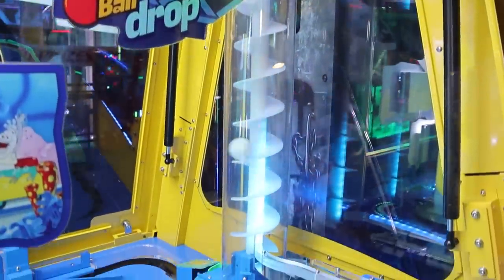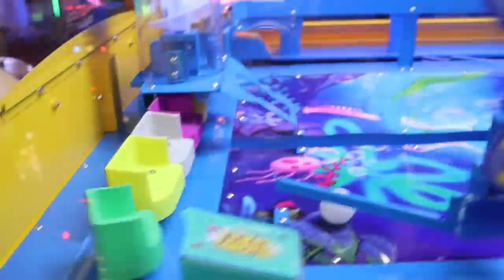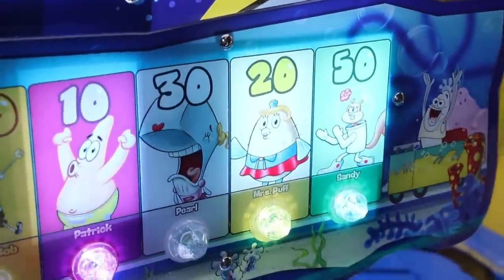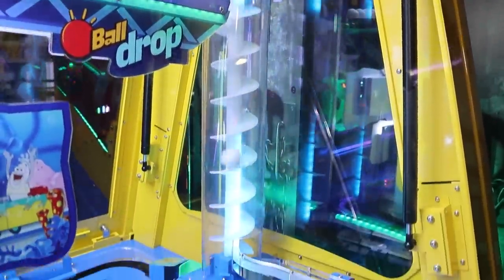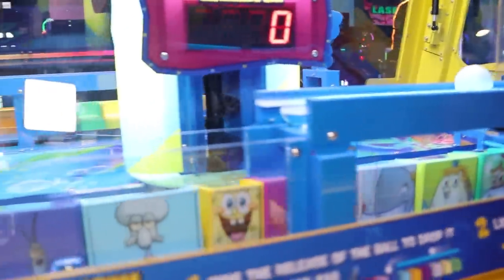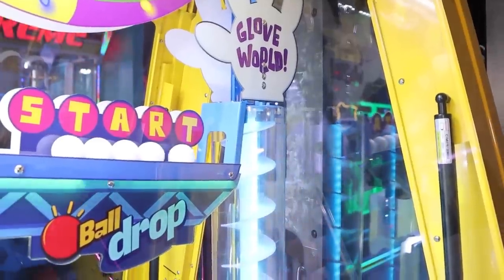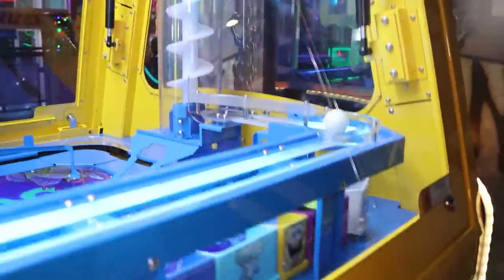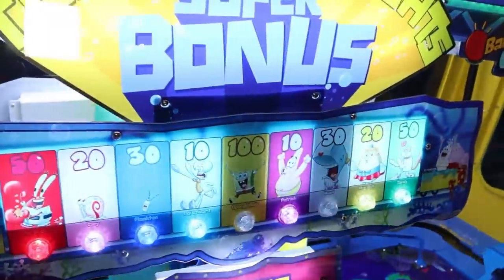Here we go. We need SpongeBob for the 1,000 tickets — this one's tough because it's the smallest little car. We got Patrick. I went really early. Come on, SpongeBob. That one sped up and we got Plankton for 30. It slowed up again. It's going to hit Patrick again. Yeah, that SpongeBob's tough — it's doable though. That's exactly where I went and that's where the ball landed. That was close. We need SpongeBob and Pearl, and we need one more card for that super bonus.